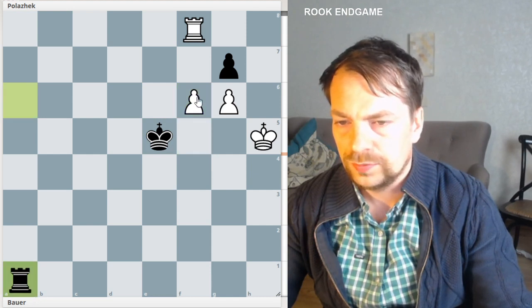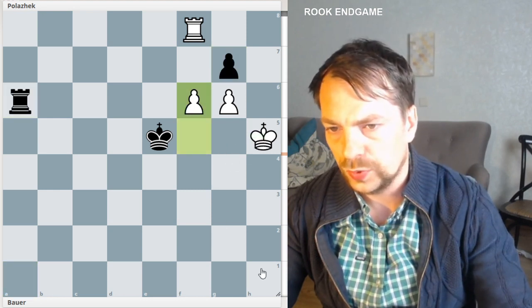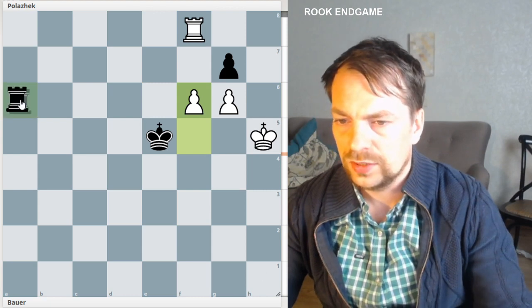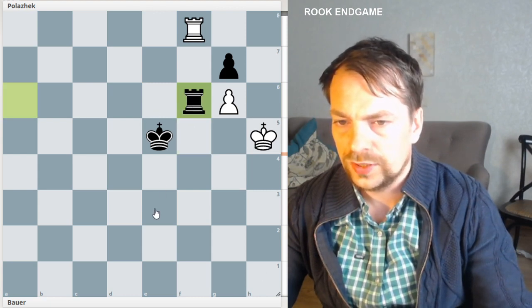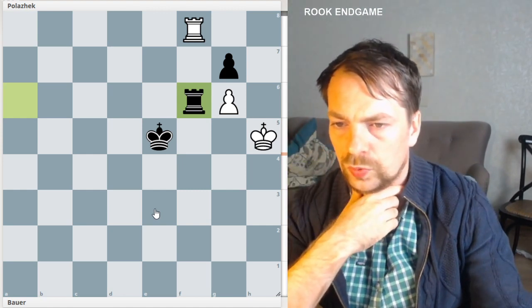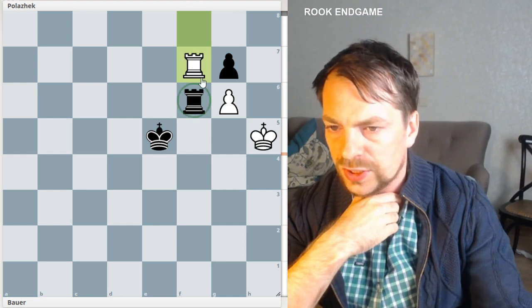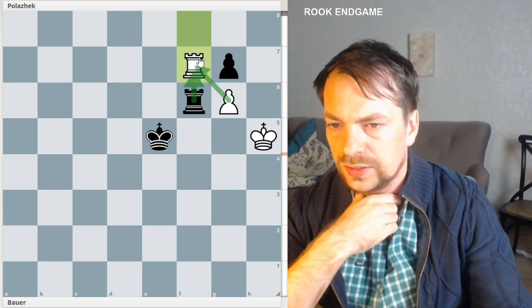Let's say rook to A1 — but then white will just take and there is no mate; the king will run away and white wins. So black will naturally take on F6. What would you play here? The only winning move for white is rook F7 — a very nice move. If black takes, then pawn takes back and white wins.